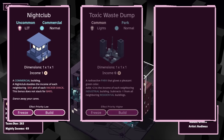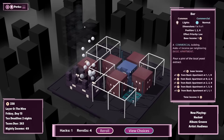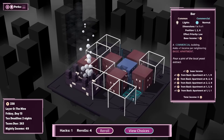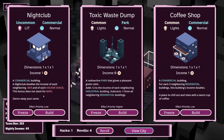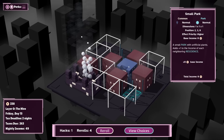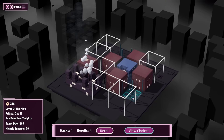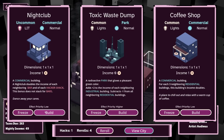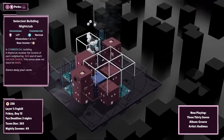That seems a bit complicated. But a toxic waste dump seems very, very uncomplicated. What have we got in the center there? That's a bar. The nightclub doubles the income of the neighboring bar. Total income is three — total income is six. That's actually not bad. That might actually be worth doubling.